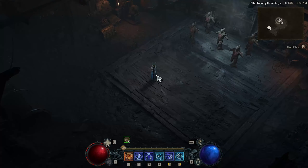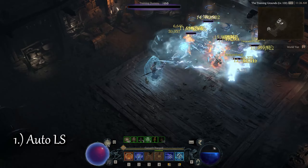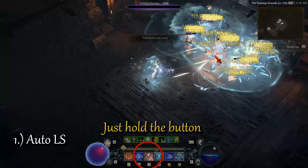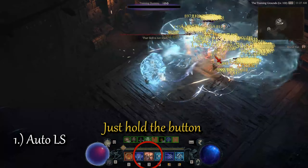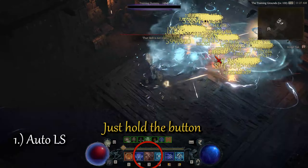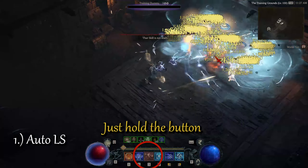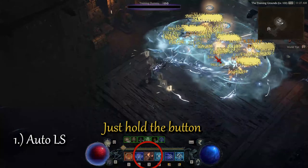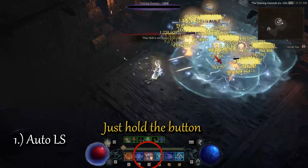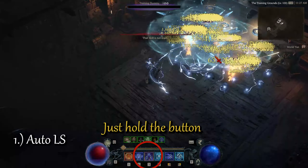Number 1: Easy to cast Lightning Spear. Many players complain about their wrists and fingers hurting after a session of playing Lightning Spear Sorcerer, because they spam the hotkey or mouse button for the nearly cooldown-free Lightning Spear. This pain can easily be avoided if you just hold down the hotkey for your Lightning Spear, and this way it will auto-cast whenever it is off cooldown. Your hands will thank me for this information if you didn't know about this already.